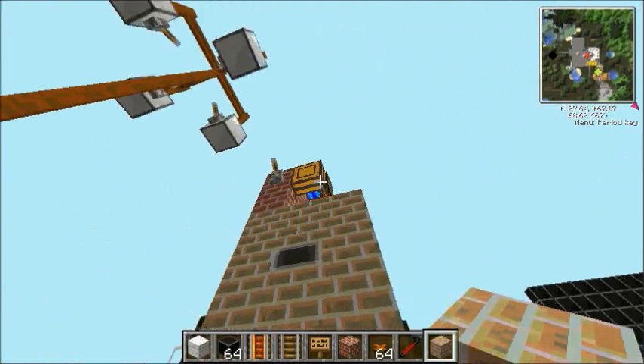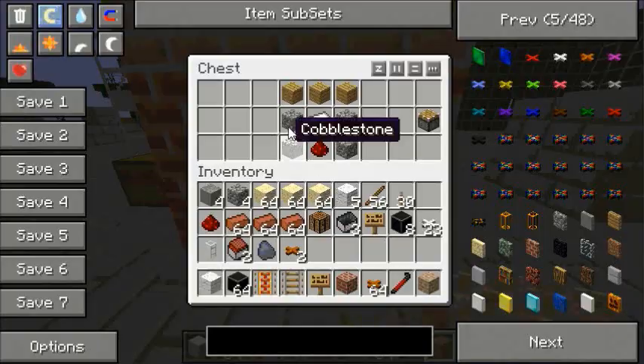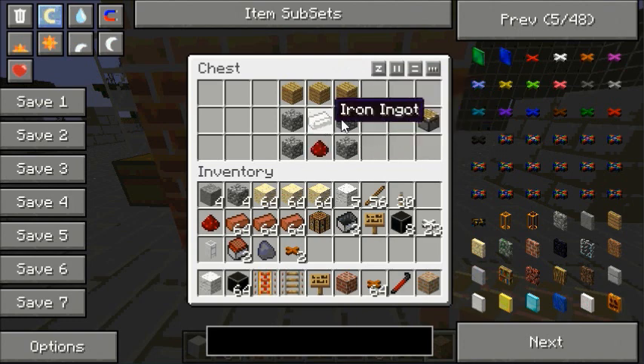You'll need a piston to make a redstone engine. The piston is four cobblestone, one iron ingot, one redstone, and three wooden planks along the top in that configuration — and that makes a piston. You can see how we've got that format if you look at the piston there.